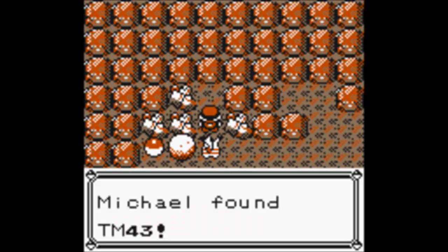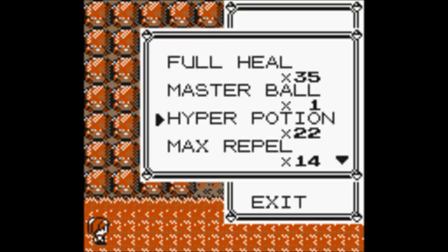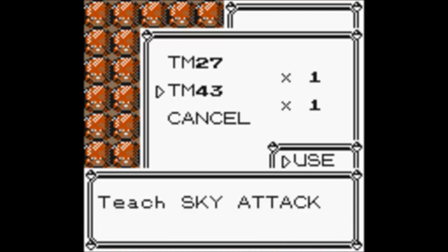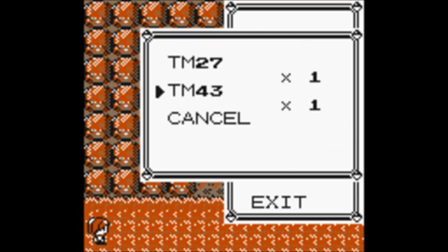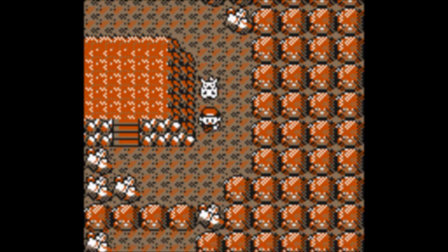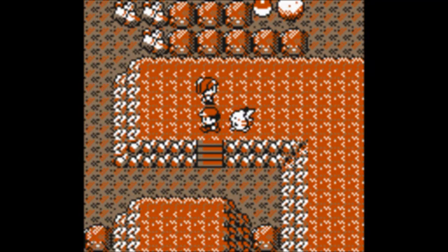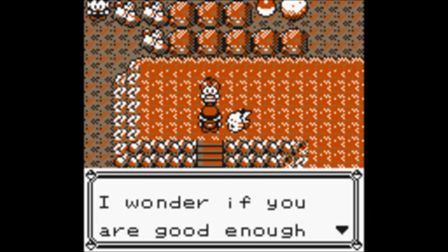So, I know this is a TM — TM-43. I'm not sure what it is in Yellow, so I'll check. It is Sky Attack. So now my Pokemon can learn it. That kind of stinks because Charizard's a flying type and unfortunately he can't learn a flying move. That's kind of sad, but whatever.